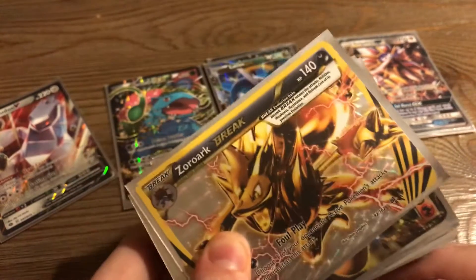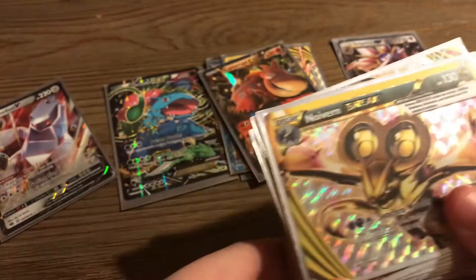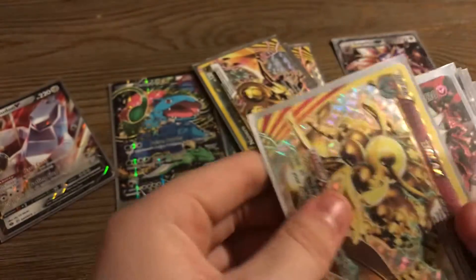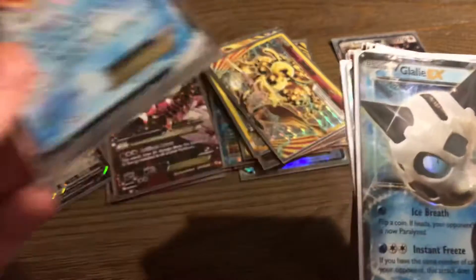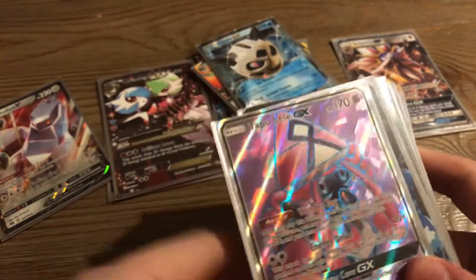A Break of Zoroark — I think that's from Evolutions, actually no, this is before Evolutions. Noivern Break. Then Floridus Break. Omega Gardevoir EX. Keldeo EX. Lele EX. Tapu Lele GX.